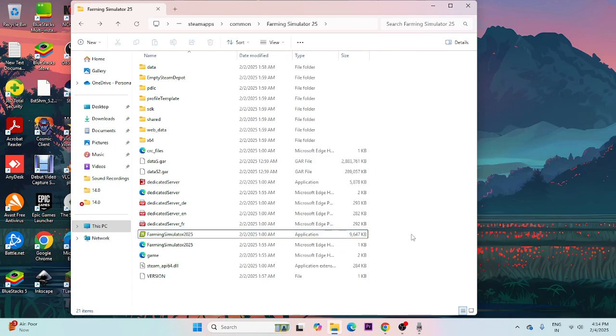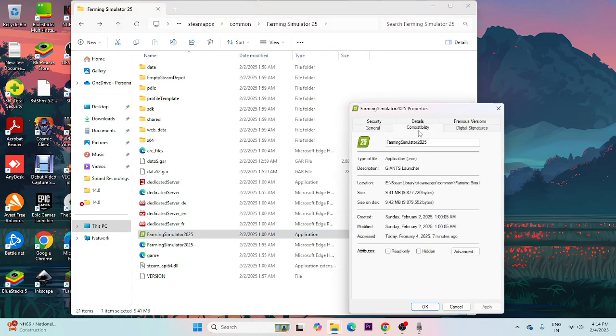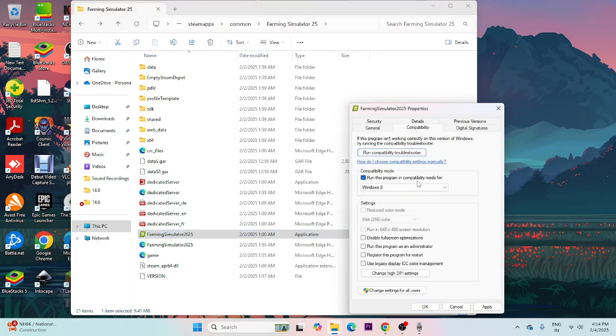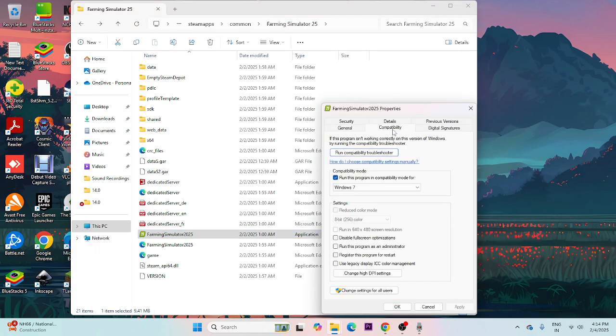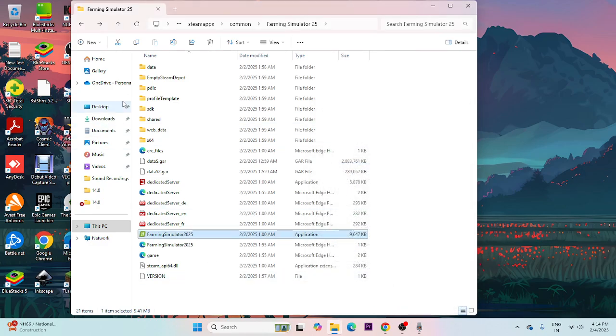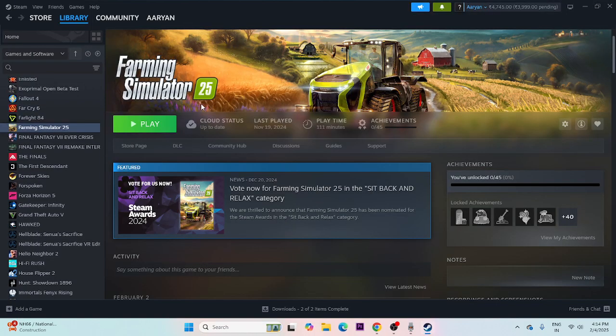If that doesn't work, run the game as an administrator and also in compatibility mode. Right-click the .exe, choose Show More Options, go to Properties, then Compatibility. Enable 'Run this program in compatibility mode' and set it to Windows 7, click Apply and OK. Also enable 'Run this program as an administrator', click Apply and OK. Then go back to Steam and try launching the game.